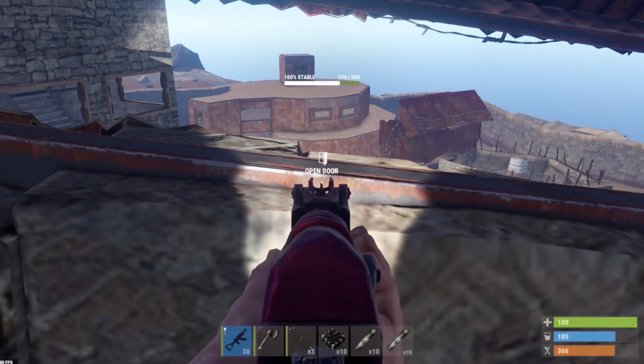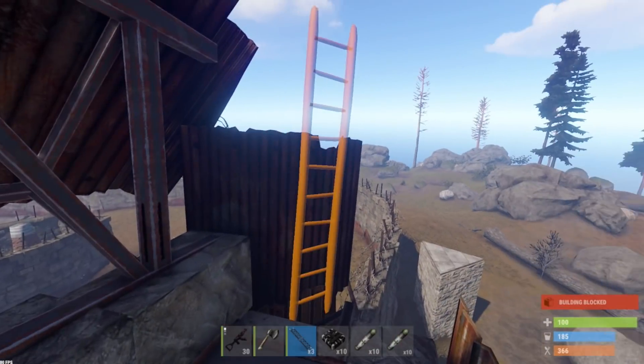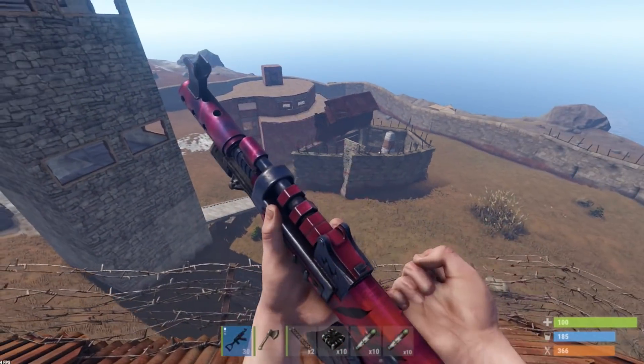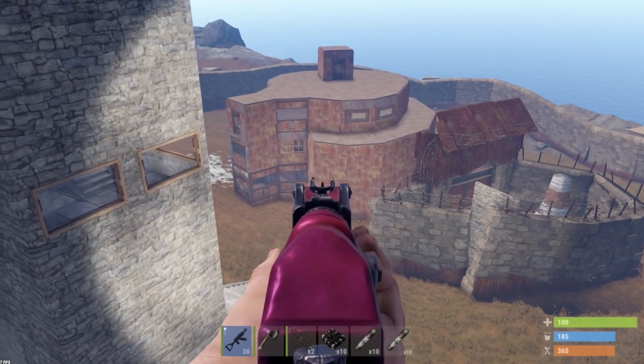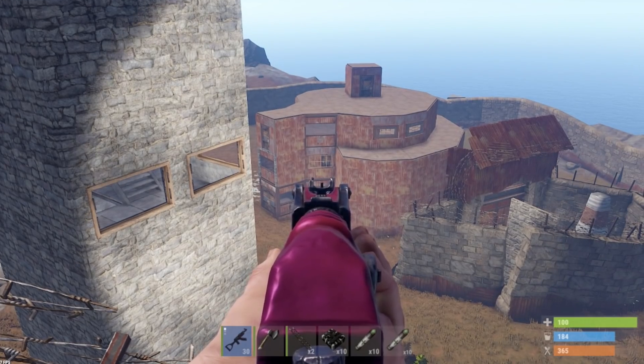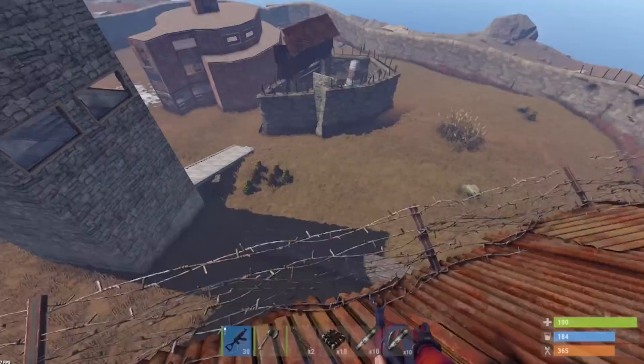That could be a heli tower. Could you hit the walls? They look weak too. That looks like a heli tower — yeah, you're right. This gate's on 370 out of 500. Yeah, I think it was just hit. The heli tower was hit.